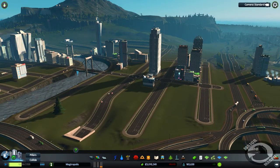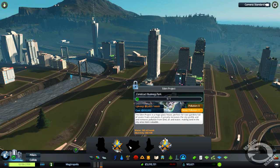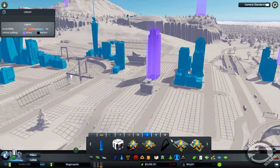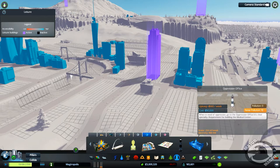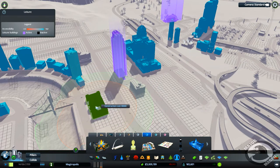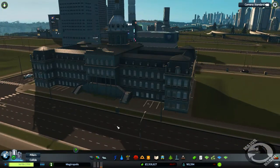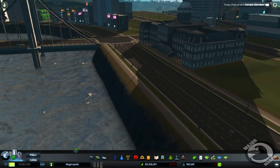Next up, another level four building — we're going to go with the Oppression Office. This is a building we've unlocked, and it allows us to construct a monument — it's one of the buildings we need to construct the Medical Center. When in need of oppression, go to the Oppression Office — it's their speciality. I was thinking maybe just on the riverfront would be quite a nice spot for these guys. 80 grand — I like that. Need a barrier to go along the front of the river here.